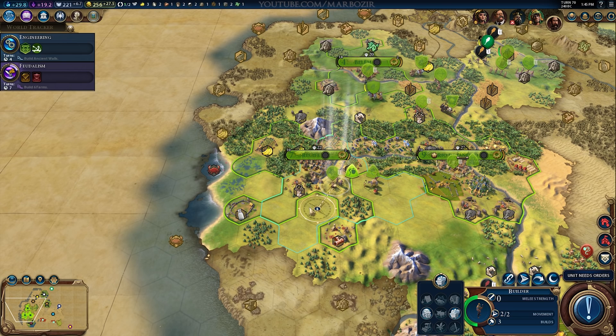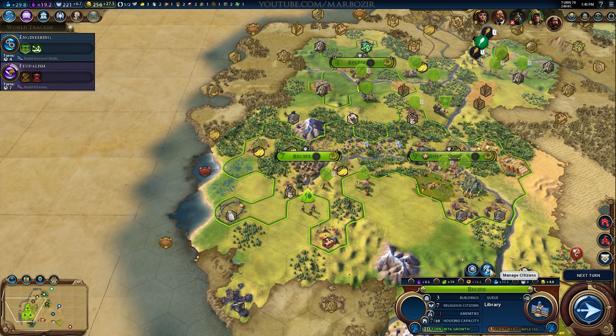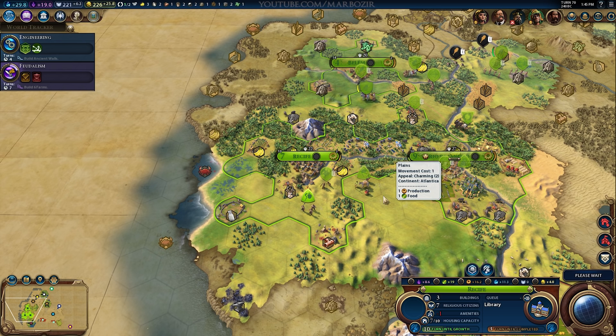Still heading in the general direction of our fourth city — that's going to be the last city I actually settle myself in this game, though I might or might not be capturing one. It's going to be the first coastal city, which will give me a chance to build a harbor district.